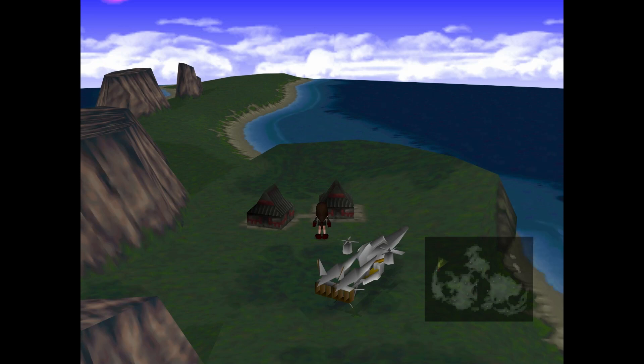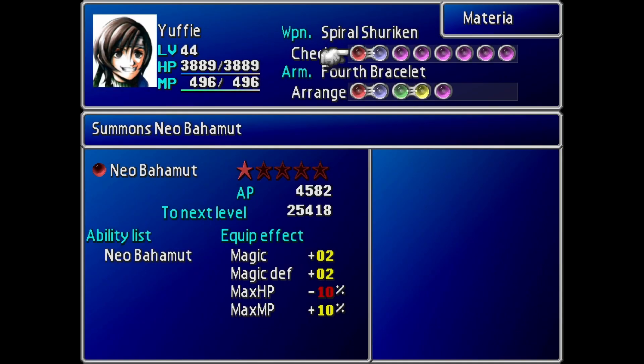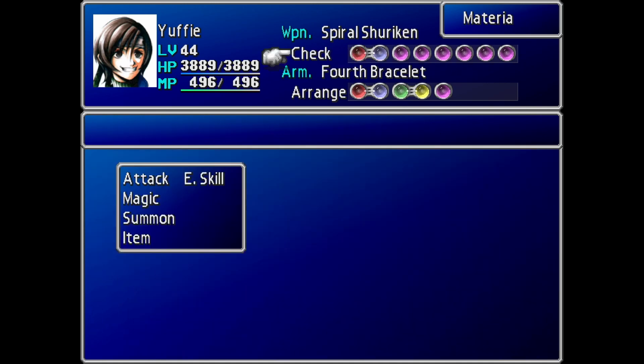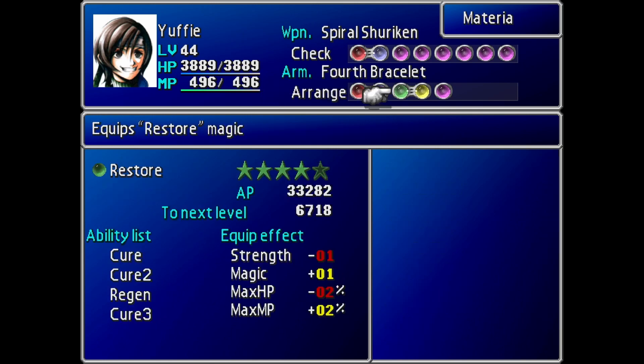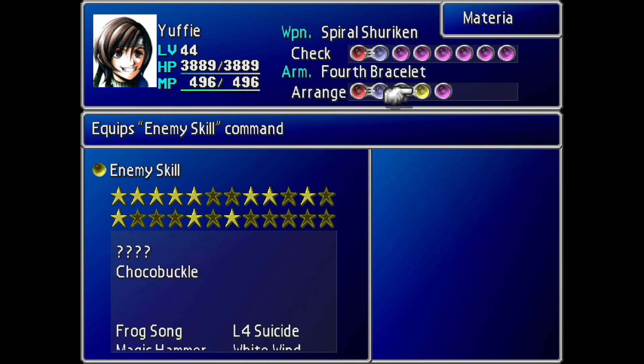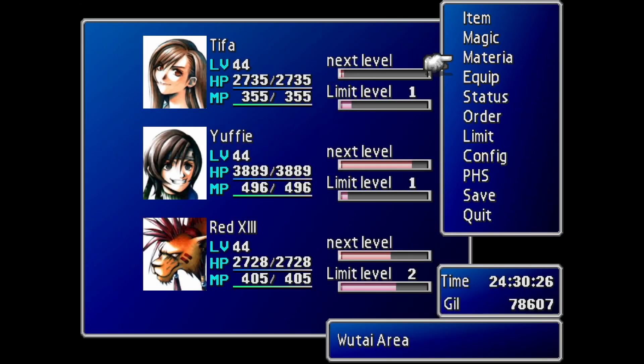Okay, I'm back. We're here in front of Wutai. I put Yuffie back in my party, because we're actually getting ready to start a side quest that requires her. I went to the materia shop in Cosmo Canyon and picked up some HP Plus and MP Plus materia. I also went to Costa del Sol to pick up some new weapons, and went ahead and taught enemy skills on my two new materia. I think we're ready to go.